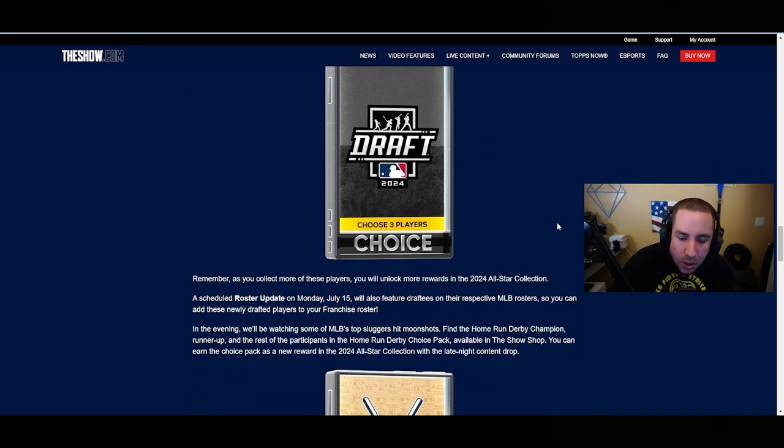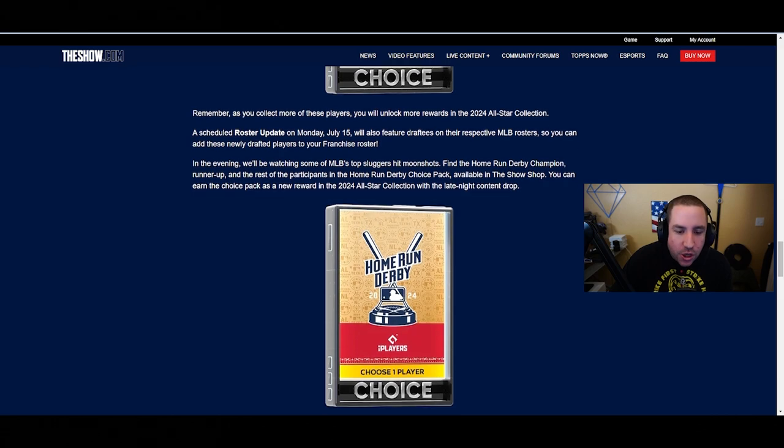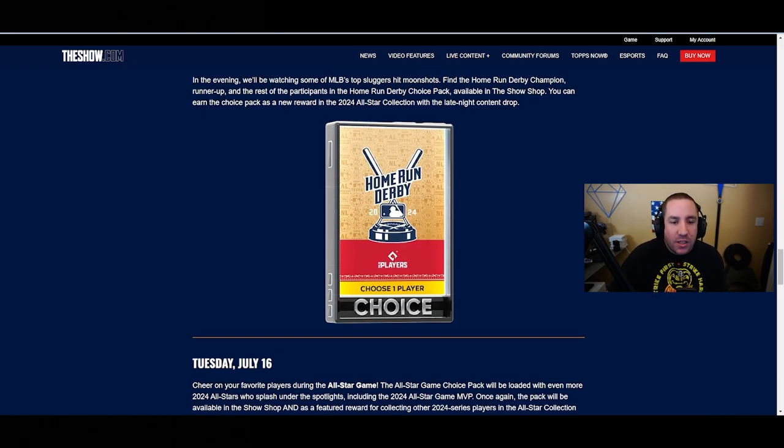This pack will feature different MLB Draft players, and the 2024 MLB Draft choice pack will be featured in other areas of Diamond Dynasty. Remember, as you collect more of these players you'll unlock more rewards in the 2024 All-Star collection. A scheduled roster update on Monday, July 15th will also feature draftees on their respective MLB rosters, so you can add these newly drafted players to your franchise roster.